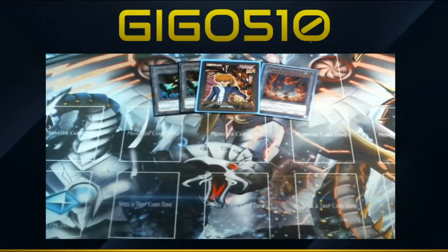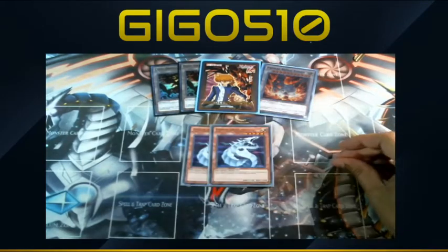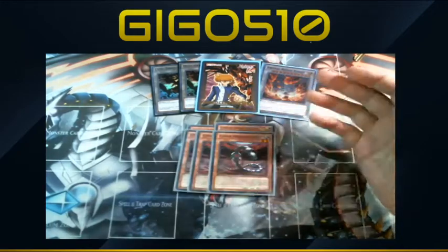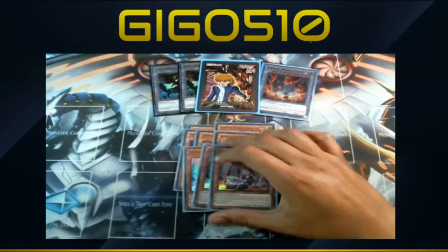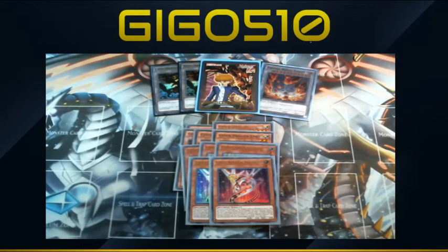First off, two Cyber Dragons. I would run three but three tends to get bricky, especially with the amount of level fives you already run, so two is perfectly fine. You need no less than two because of Machine Dupe. Cyber Dragon Core at three — Heart and Soul searches out your Cyber spell and trap cards and is also a Machine Dupe target. Drei at three is your other Machine Dupe target, which also recycles Cyber Dragons from the grave or gets you an OG Cyber Dragon from the deck.